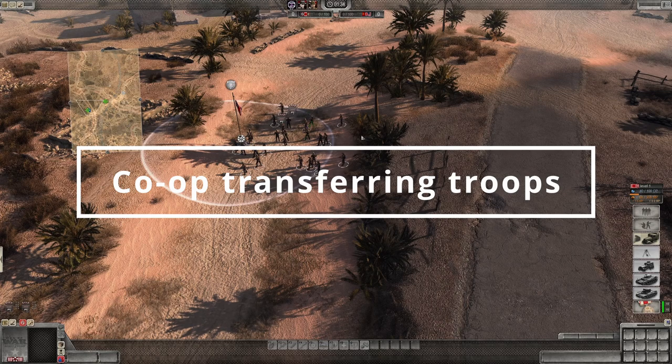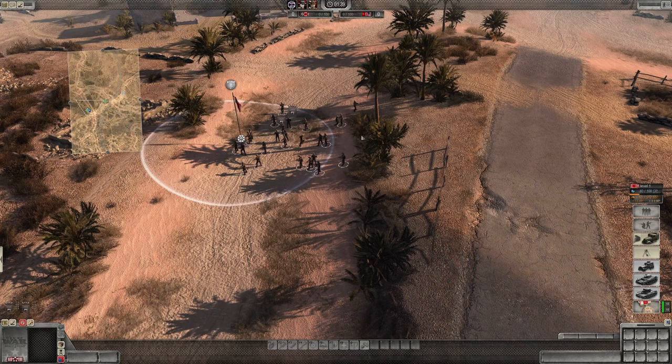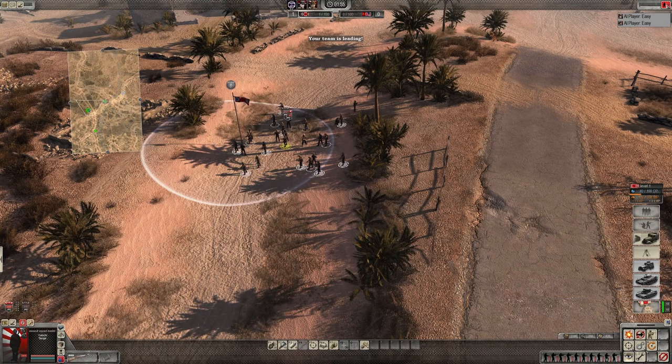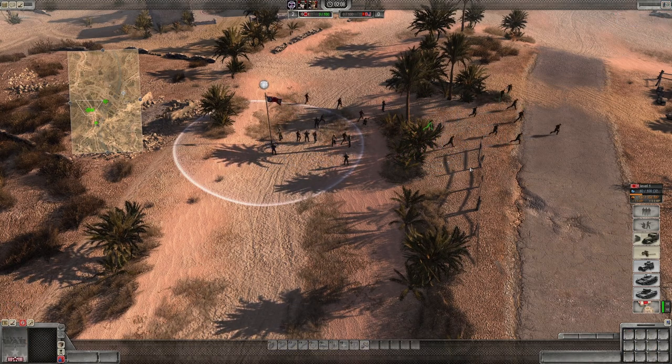Some of the best fun in Assault Squad 2 is in co-op mode, but the distribution and transfer of troops can be confusing. Essentially, if you've got a couple of squads that are currently yours and you want to transfer them to a friend, highlight them, then click the icon in the top right. It shows your allies and you can choose who to transfer those troops to. Click that and they're no longer yours — they belong to your friend.